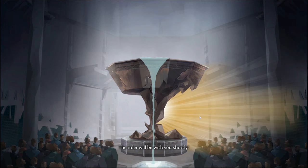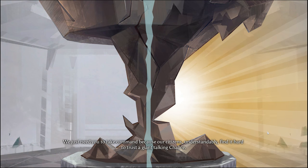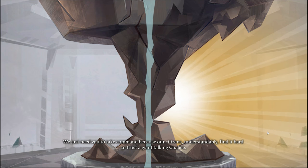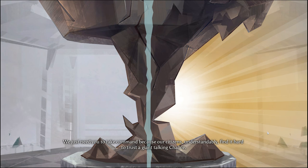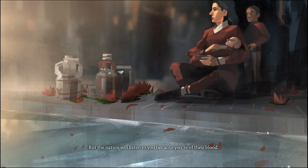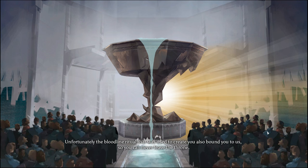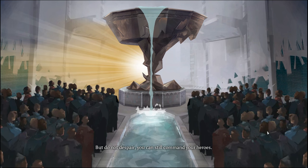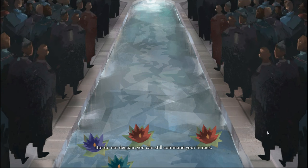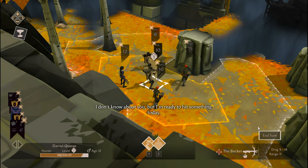Heroes! Jump in! And here we go - we will deal with you shortly! So it's a very conscious decision that you will begin with the battle. 'We just need you to take command because our citizens understandably find it hard to trust a giant talking chalice.' We are not a giant talking chalice. 'But the nation will listen to you because you're of their blood - forged from the bloodlines of the great houses. The bloodline ritual that was used to create you also bound you to us, so you can never leave the throne. But you can still command your heroes - look inward, and you will find that your mind can follow them anywhere.' I'm ready to hit something. Here we go.